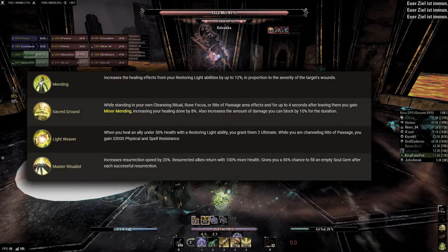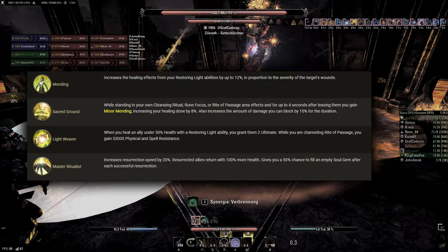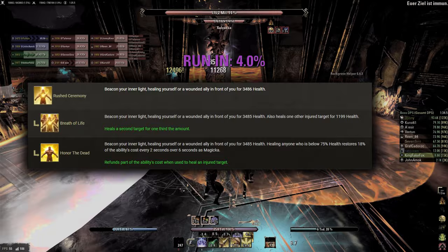Restoring Light is Templar's dedicated healing line. In the passives it increases the healing of Restoring Light abilities on low health targets by up to 12%, and also the healing in general by giving Minor Mending an 8% healing increase when standing in Restoring Light abilities. Further, we get 2 ultimate every time we heal an ally under 50% health with a Restoring Light ability, and lastly Templar can resurrect 20% faster and with full resources.